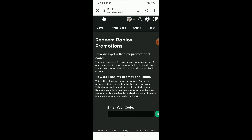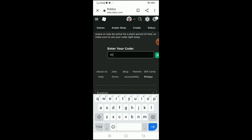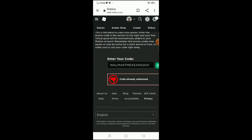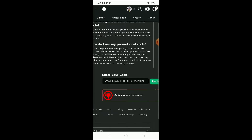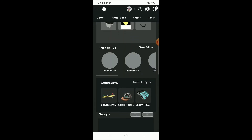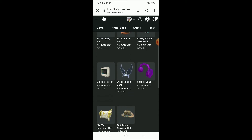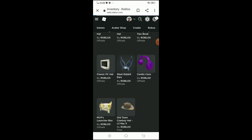In case you don't know, you enter the code here. I'm gonna redeem it because it's gonna be cool to show you guys. Then check the inventory — yep, it's right here: the steel rabbit ears.